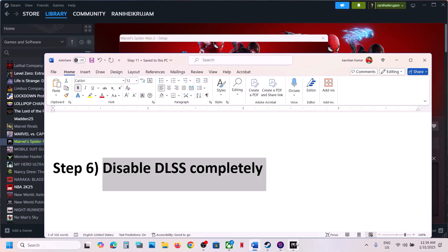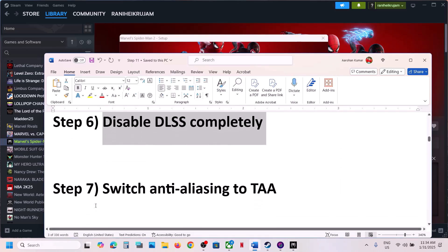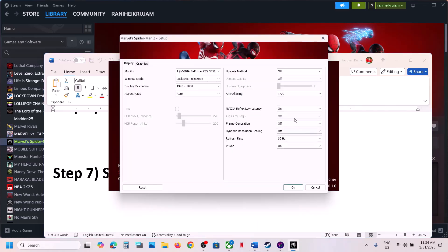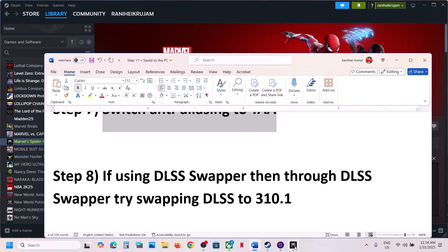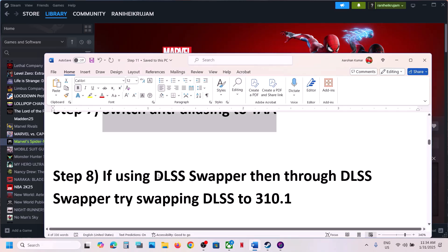Next step: disable DLSS completely — this has also worked for many players. Turn off DLSS and click OK and launch the game. You can also switch to TAA: select TAA, click OK, launch the game and check.